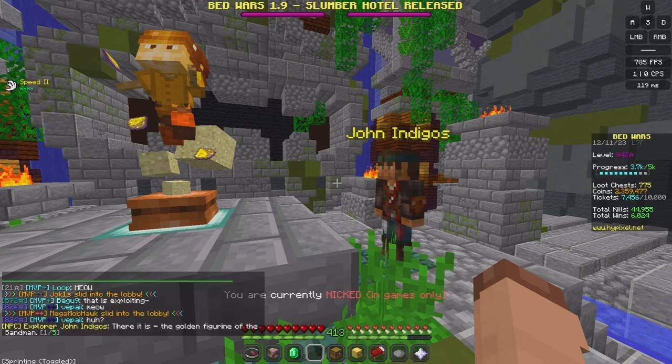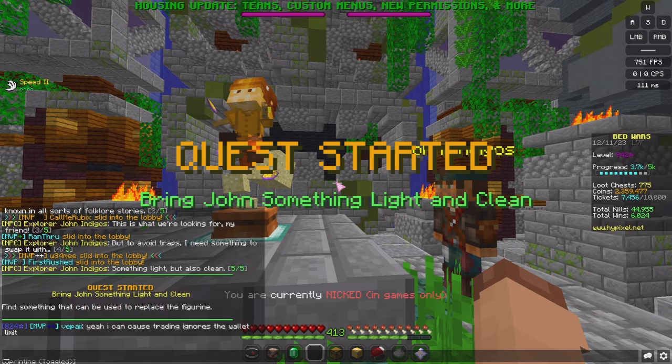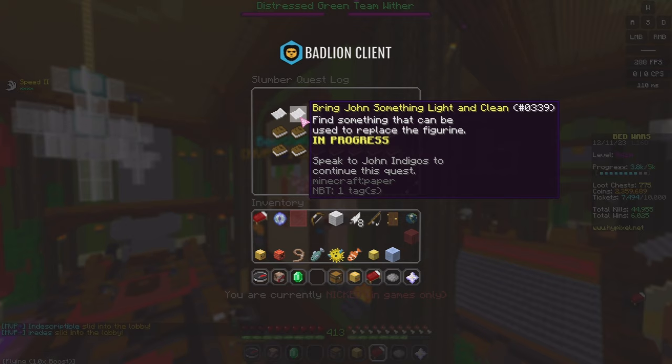That's another figurine by the looks of things. 'The golden figurine of the Sandman — have you heard of him? He's well known in all sorts of folklore stories. This is what we're looking for, my friend. But to avoid traps, I need something to swap it with — something light but also clean.' Unfortunately, that is the last quest you can get but cannot complete right now.